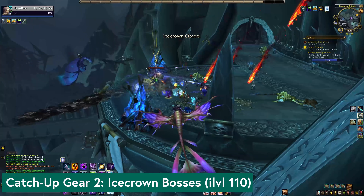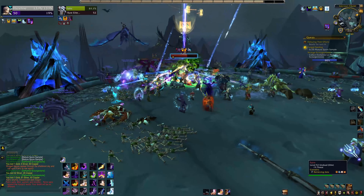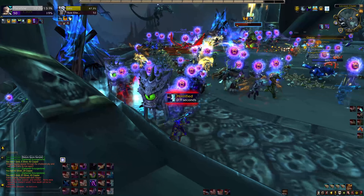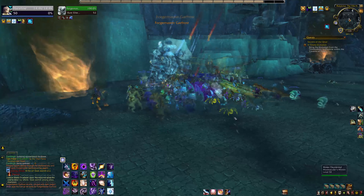The second source of catch-up gear is to kill Icecrown rares. There should be one spawning approximately every 20 minutes in a set order, with the location showing on your map as a purple skull. There's also a zone-wide yell that goes out when it's about to spawn, and there's about a minute grace period between it spawning and becoming attackable, so you do have time to fly there as long as you see the yell right away. Those rares will mostly just drop Scourge Stones that you can trade for commendations and buy the first kind of loot.